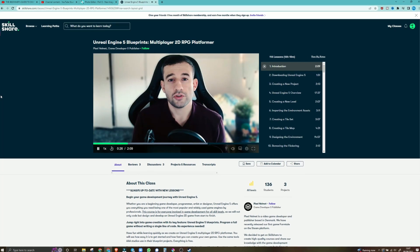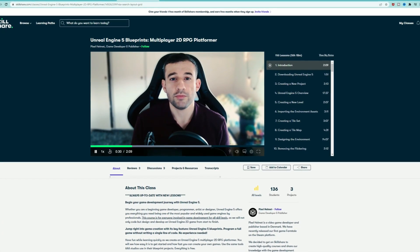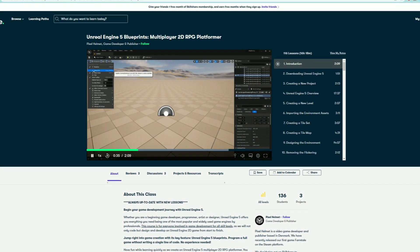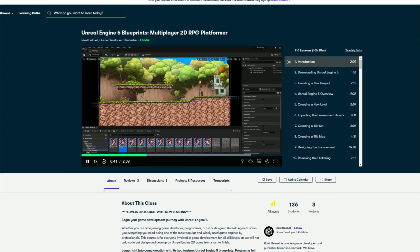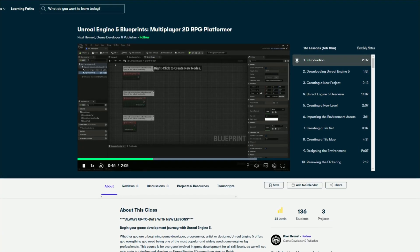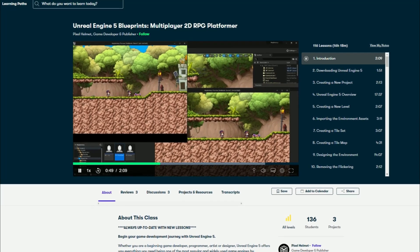This course contains everything you need to know to get started with multiplayer 2D game development in Unreal Engine 5, including an Unreal Engine 5 overview and navigation, importing 2D assets, environment design using tilemaps, sprites and flipbooks to animate the pixel assets, the fundamentals of blueprints, and character creation and movements such as jumping, running, and hitting.